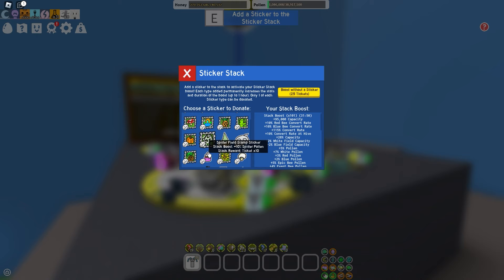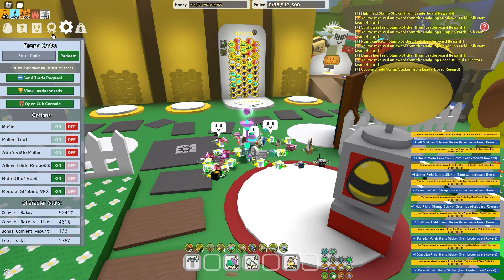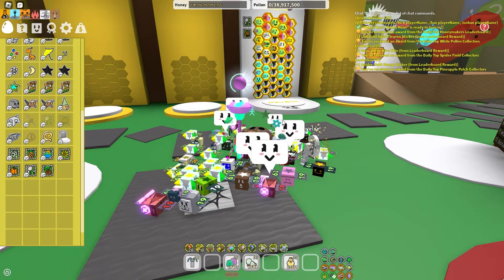For the ant field stump it's a bit different — you need to be in the top 100 leaderboard for score, which I find difficult as a white hive. But if you're a red hive or have a lot of attack, this should be easy. You can also easily trade the ant stump for field stickers. If you find this video helpful, make sure to drop a like and subscribe.